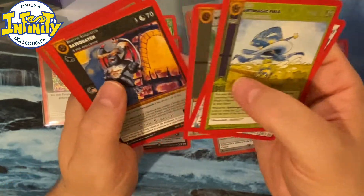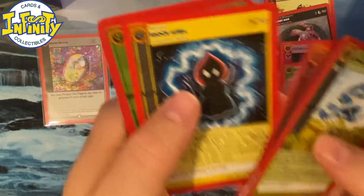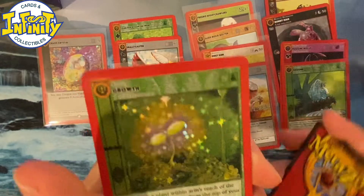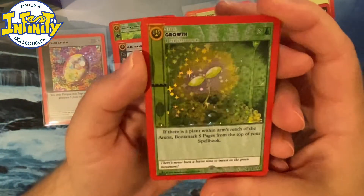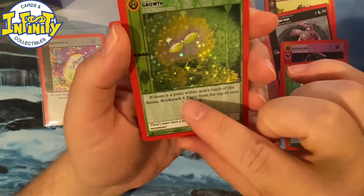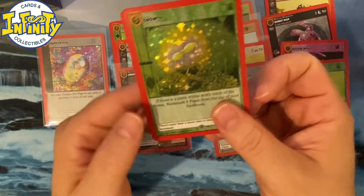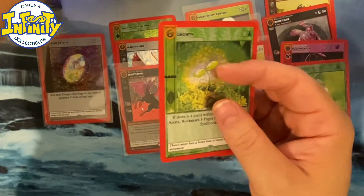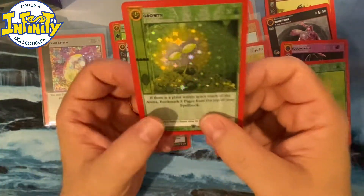We got a full holo Mossman which was really nice. All right, the rare is here — what do we get? Full holo Growth! This guy is just insane. Typically you pay two resources and you draw five cards. The only thing is you need to have a plant within arm's reach, but in competitive play what you do is either you draw a plant or you don't need to bring a physical plant — it depends on your judgment.